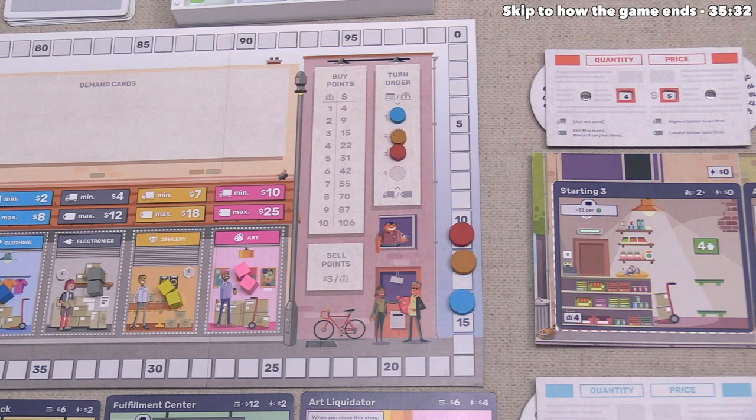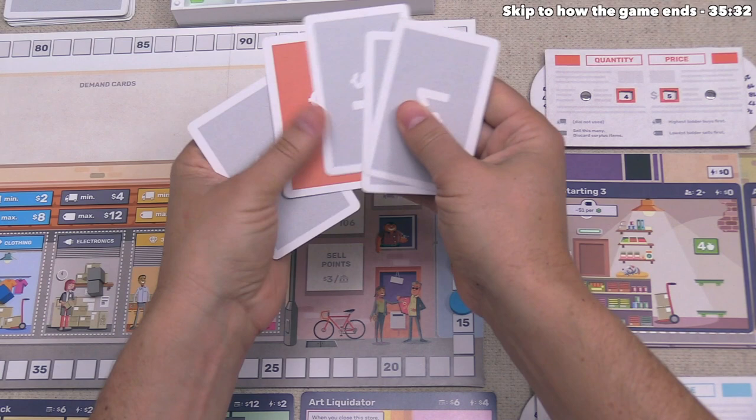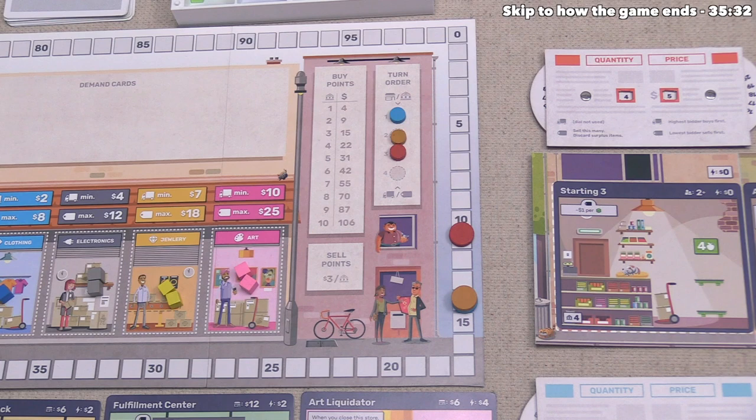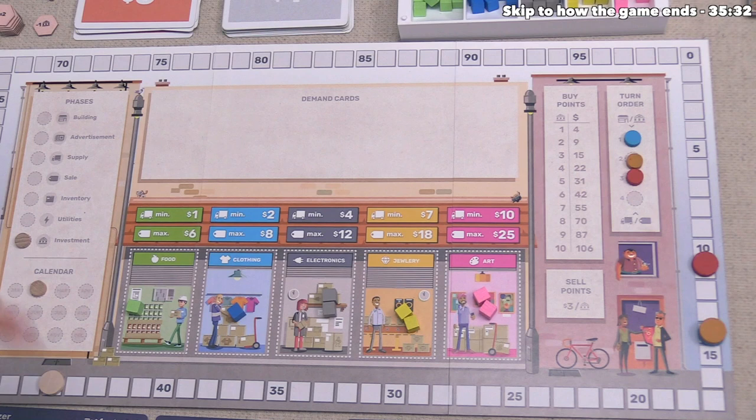Orange decides to buy two points by spending $9, which ties them with us — so the turn order track doesn't change. Red decides to hold their money and not purchase any points. The investment phase is over and the month of February has come to an end.